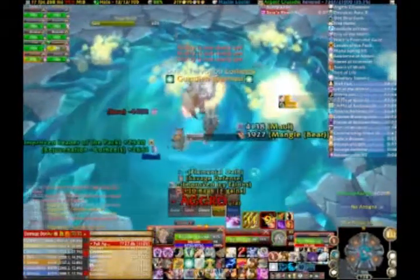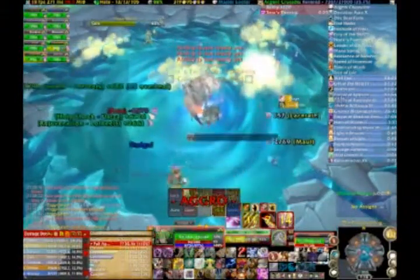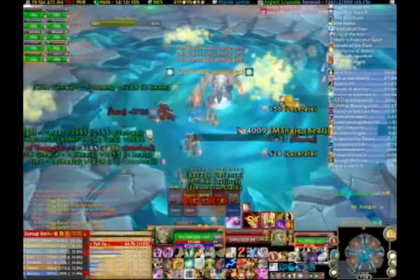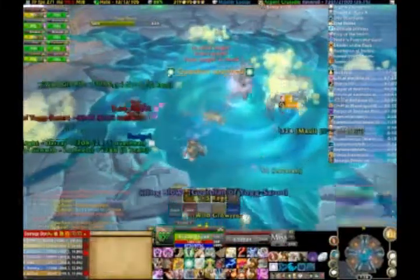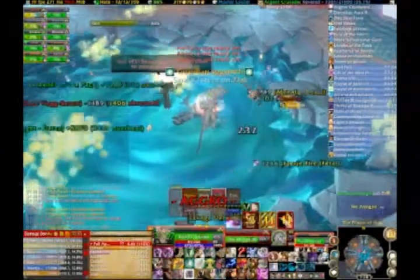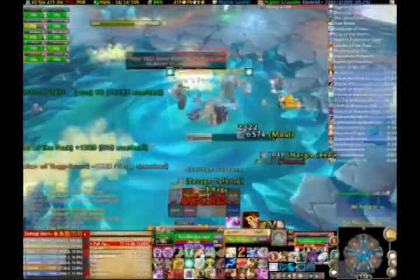Spawning one or even two extra adds isn't too terrible; however, any more than that and you'll quickly get overwhelmed. The adds spawn more frequently as time goes on, so accidentally spawning an extra add towards the end of the fight is more detrimental to the raid than if you spawned it at the beginning.